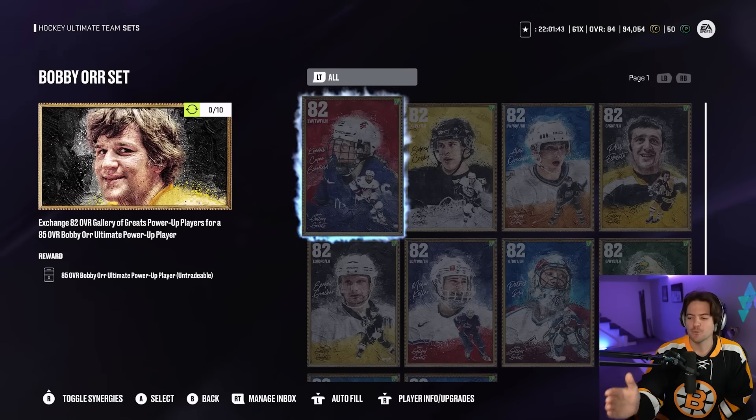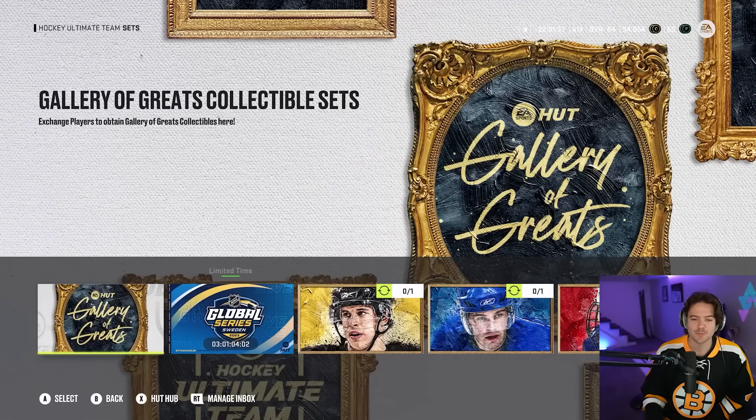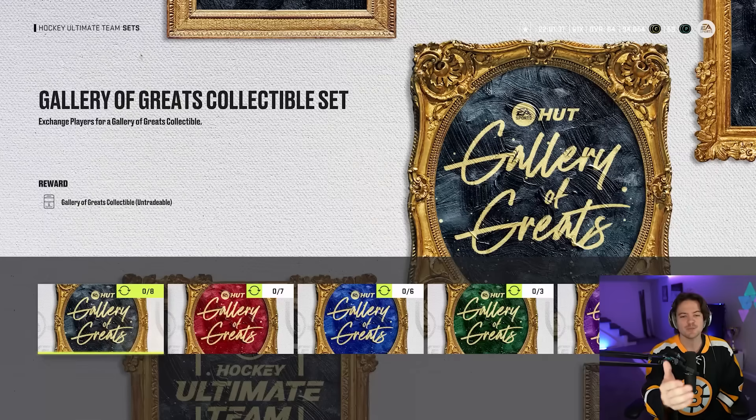To make the Bobby Orr card, we need to put in one of each of these gallery cards into this set. Each of these sets requires one gallery collectible, and each collectible costs about eight gold players. I'm pretty close to having enough but not quite there, so we're going to pop some packs first, make our Bobby Orr, and then show him off in a game. This is literally like two weeks of rivals, squad battles, all that grinding just to make one card.